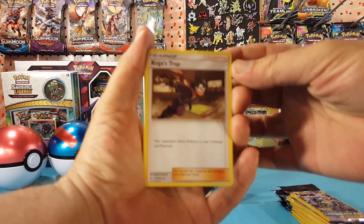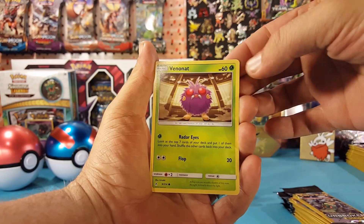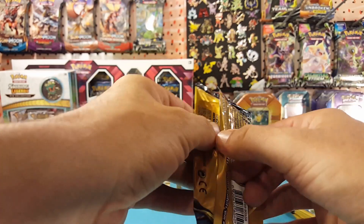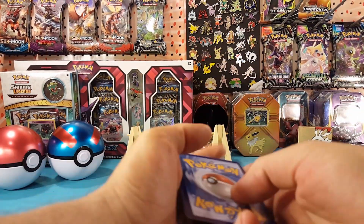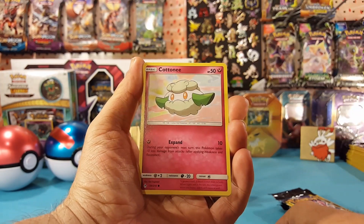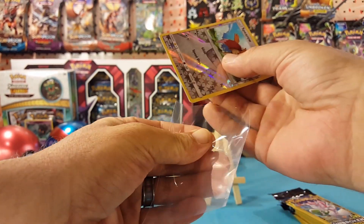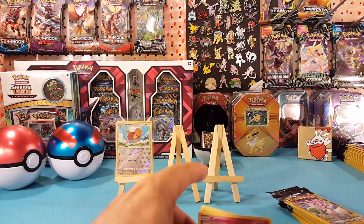First pack: we'll start off with a Koga's Trap, Tangela, and a Venonat. Next pack: Golbat, Cotney, and a Reverse Spiro. We will sleeve that up because anything shiny is always a good pull out of a dollar pack.